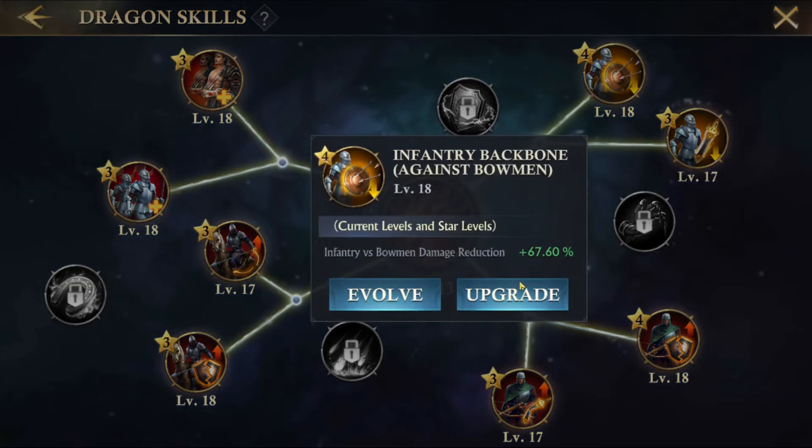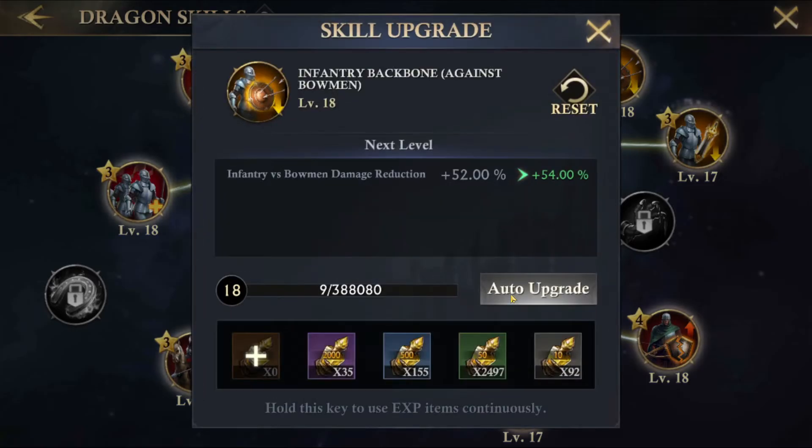Let's talk about the skills themselves. Each skill has two important variables: the level and its start level. You can access the skill level by clicking the skill and clicking upgrade. Skills are upgraded by using dragon EXP, which is acquired the exact same way as meat — killing troops with your dragon, path of legends and legend shop, and the labyrinth and spire stores when they open.